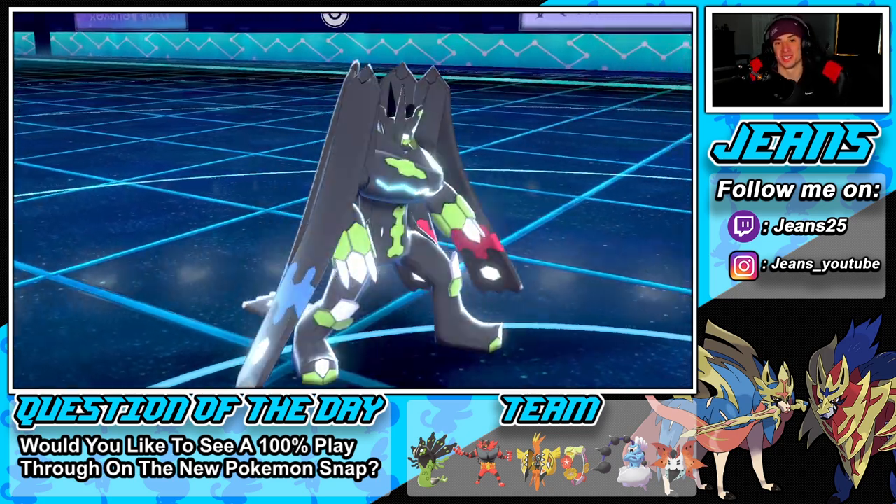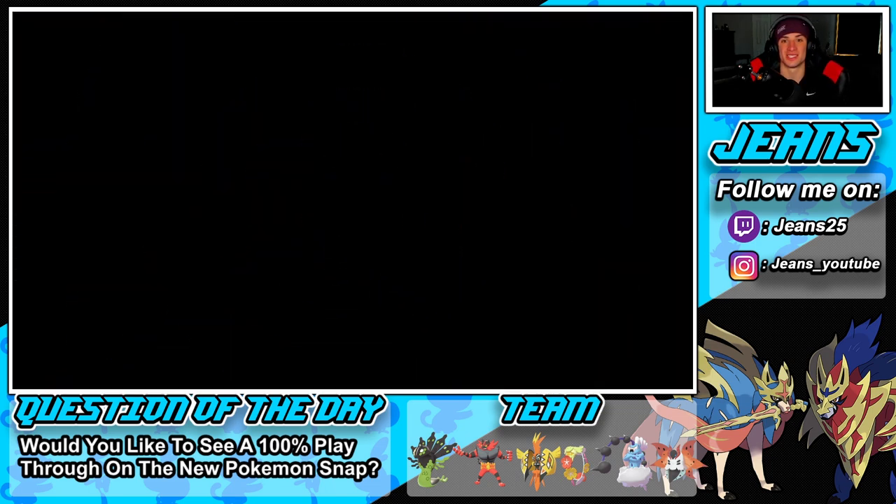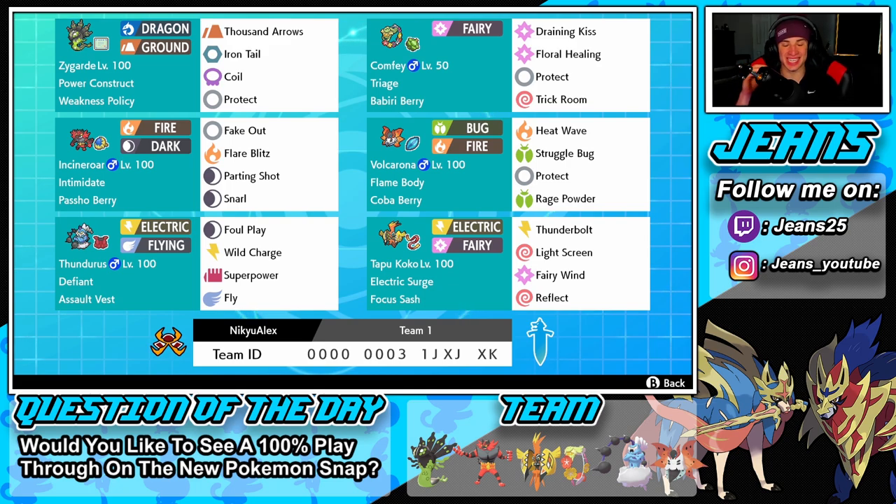All three battles were awesome — we got to show off this team fully and get that winning record. First battle we got that Comfey-Zygarde combo rolling, dominated, and got that clean sweep. Second battle we didn't even bring Zygarde or Comfey — just went with Thundurus, Incineroar, Volcarona, and Tapu Koko, and dominated. Third battle we ended up losing in a close one but we had that winning record going two and one. If you enjoyed the content, smash that like button, click the big red subscribe button, spread the positivity, and I'll catch you on the next one — peace out everybody!